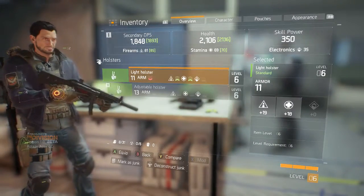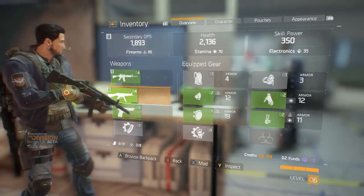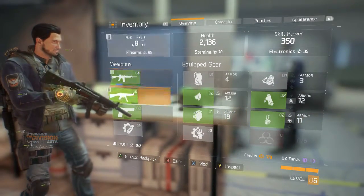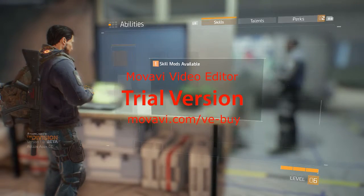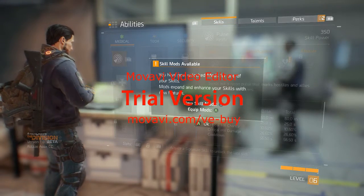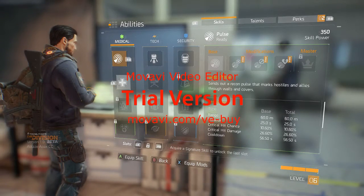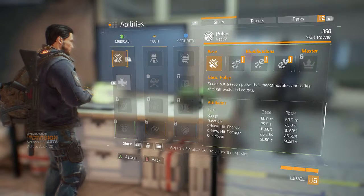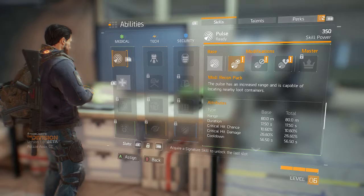Next, let's go into the inventory. In the inventory you have your guns — a primary, a secondary, and a pistol — plus your armor. You also have mods, which are attachments you can add to your gun to make it more powerful: fire rate increases, sight improvements, reload speed boosts, and more.